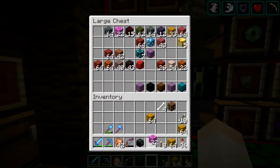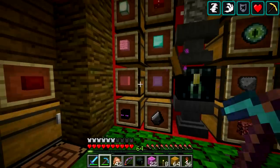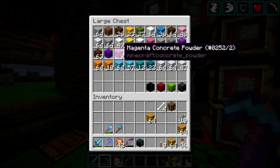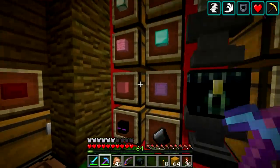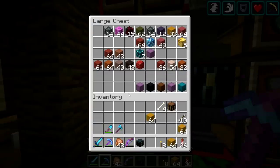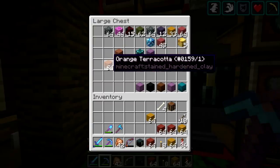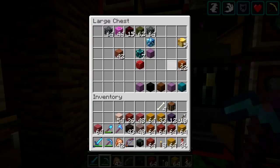The magenta glazed terracotta with the arrow — I'm not really convinced it's the best choice. I might just go with magenta concrete powder instead. I think I might just go with this. We're not going to need a whole lot of magenta, just a little bit. We do have some red terracotta, and we might as well just smelt all this stuff up.